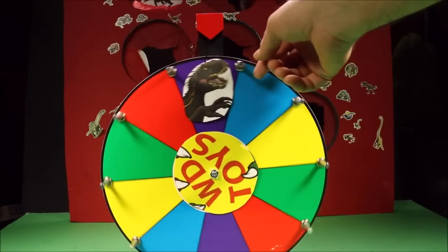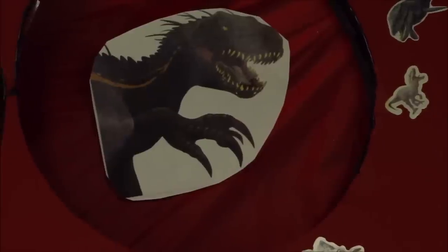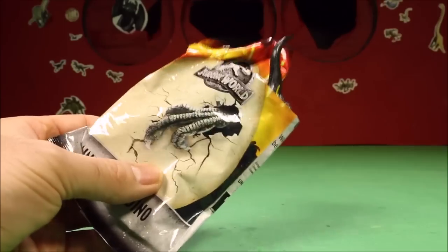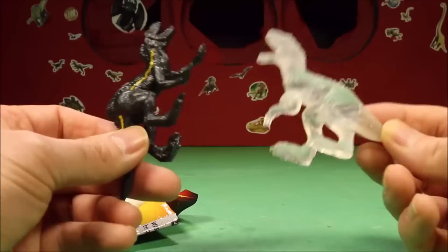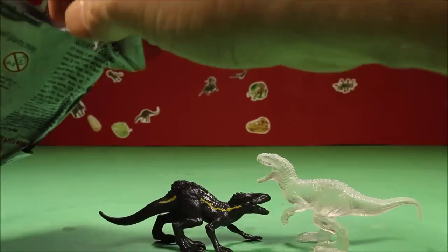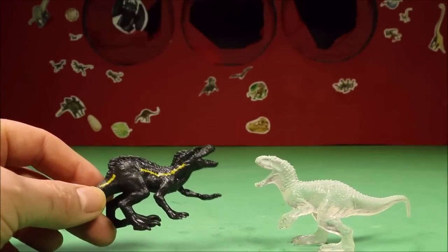And there is only one left - the Indoraptor. Where is the Indoraptor in our giant box? There he is all the way up top. What was in there? It's another Jurassic World blind bag - it's the Indoraptor! We got two really good ones. Indominus Rex vs Indoraptor - which one do you think would win in a fight? I'm gonna say the Indominus Rex - not just because I like him more, but I think he's more ferocious, he's bigger. I think the Indoraptor would have a hard time taking him down.